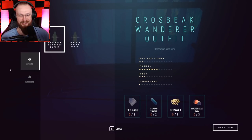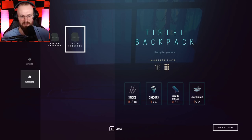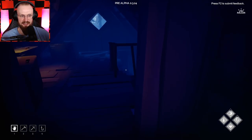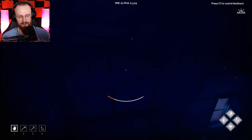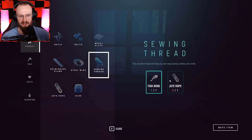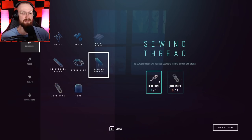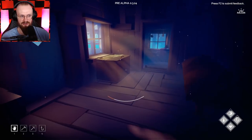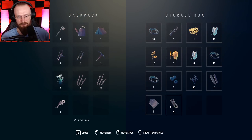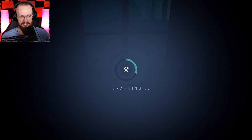There's some stuff we have to do. In order to craft a bigger backpack, I need sewing threads, hoof fungus, chicory, and a couple of sticks. All of that is gonna be easy besides the sewing threads. Sewing thread requires one jute rope and one fish bone. That's it. I have it, so we will require two extra fish bones.